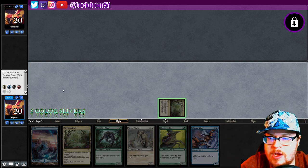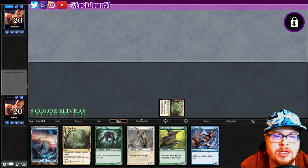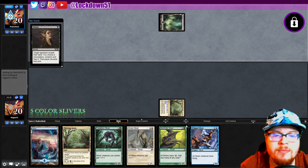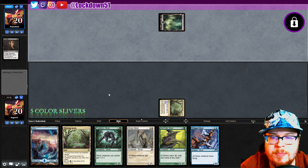Thriving White, go. Thriving Red, go. It'd be nice to get a one-drop just to play something on the Thriving Grove, but we'll see. I don't like that Duress — okay cool, you busted. Can't take anything, but now you know what you're up against.